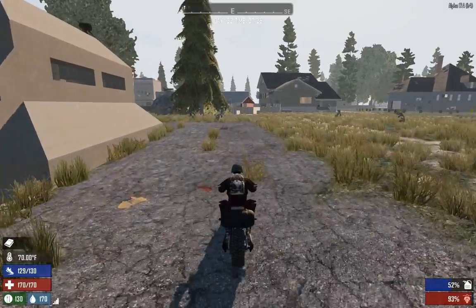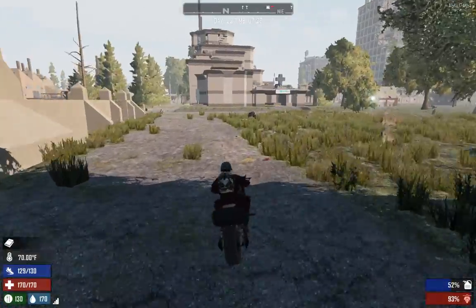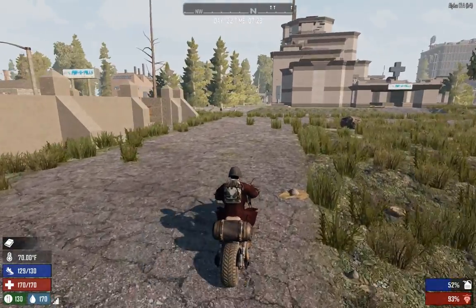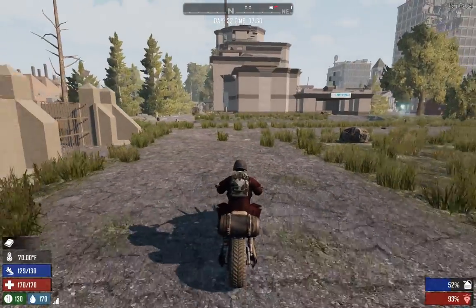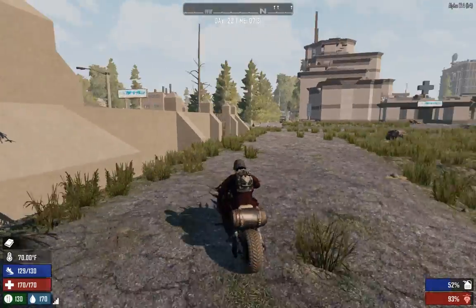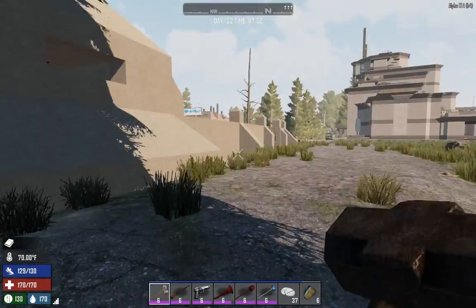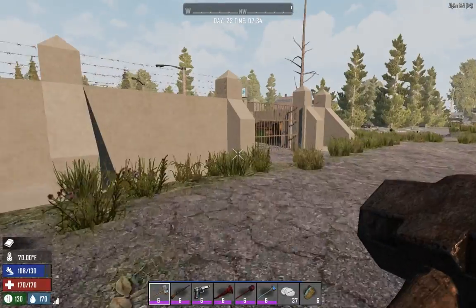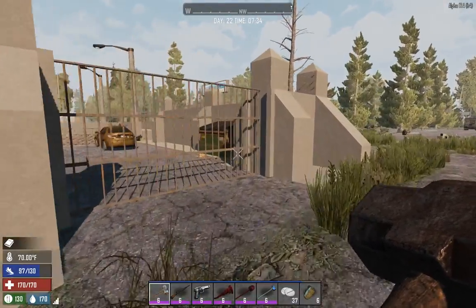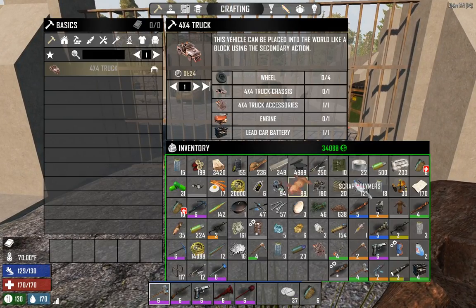Where should we leave our bike so it's actually safe? Yeah, we'll leave it out here by the main gate — actually, let's back it up and leave it over here. Yep, that'll work — right next to the bunker. Red Mesa makes a pretty decent little base; we've done that a couple of times.